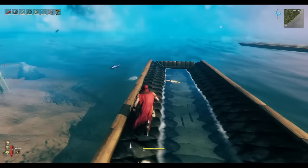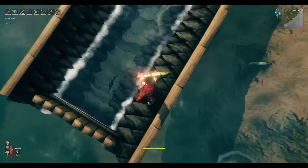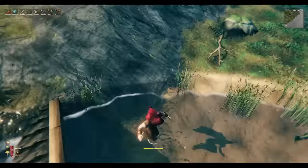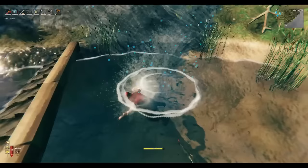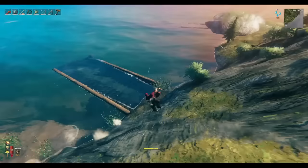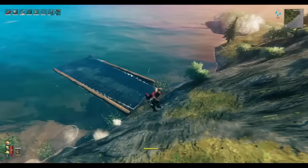I think a circular pattern would probably work even better than these rectangular patterns — if you build a large donut-shaped platform out there in the water. I haven't done it yet; maybe somebody out there can experiment with a few more design shapes and patterns. These have been working so well that I'm going to set them up in all the other biomes.